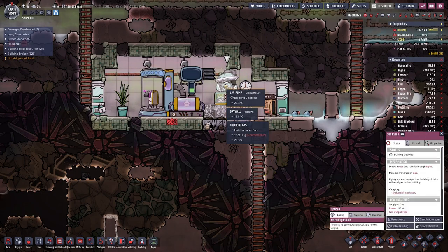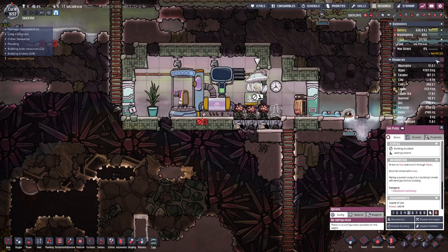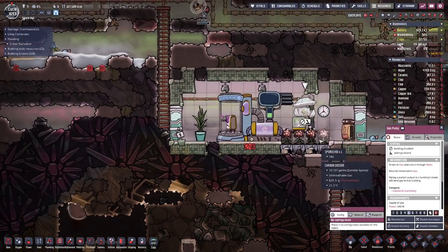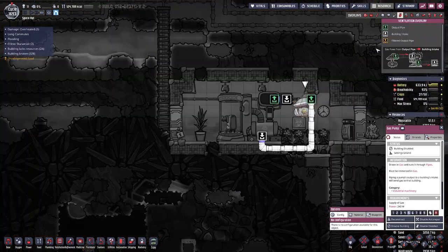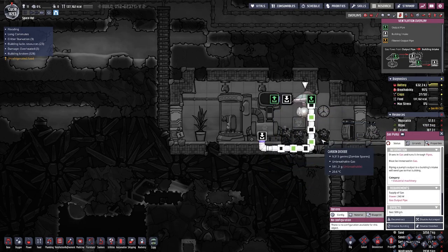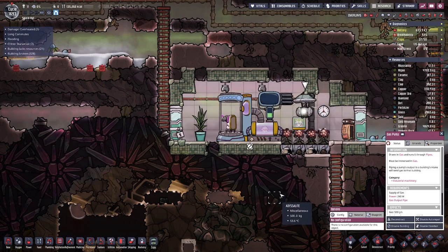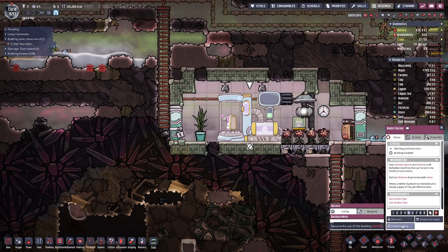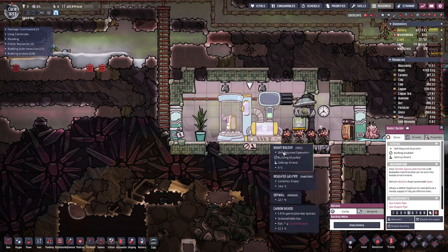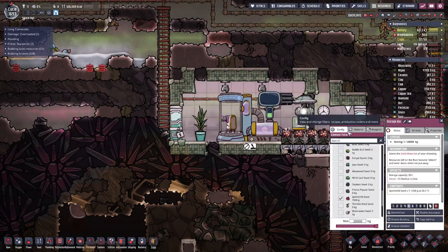Which also means we can enable this gas pump. There we see the spores going, and once the pump is going the spores will be pumped into this chamber, they will be cleaned, and we get clean air out here. That should all work. We should probably also enable the biobot builder — not sure why it was disabled in the first place.